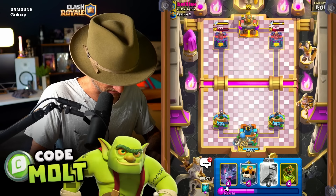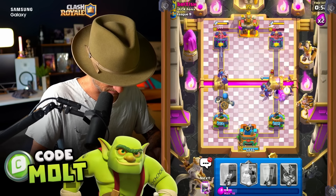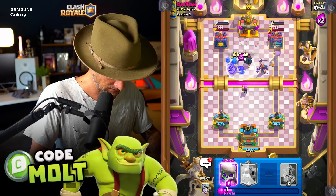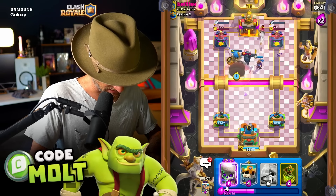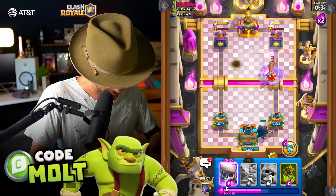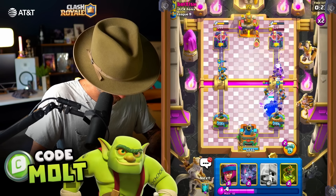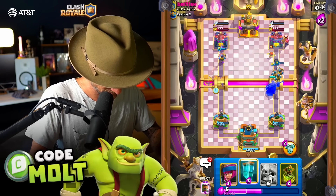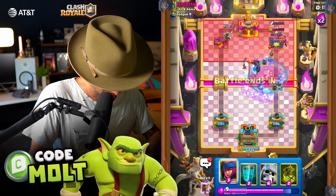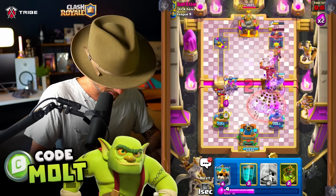Once we hit a minute I should be able to drop this off even if their Ram makes it. They're trying to get rid of this Bomber because obviously he's going to cause some problems. I really need to be able to take out this Firecracker. They went the wrong way! That tower's gone - sick dude! Gotcha!